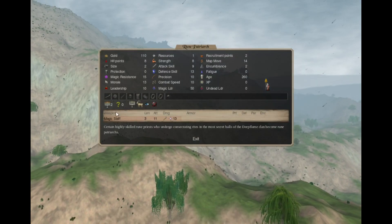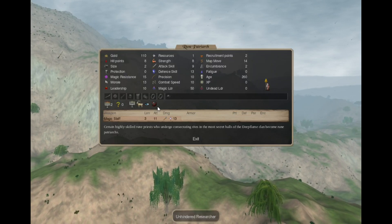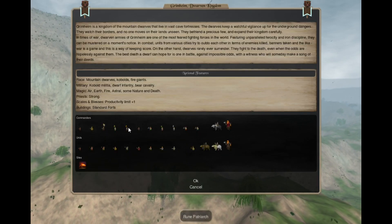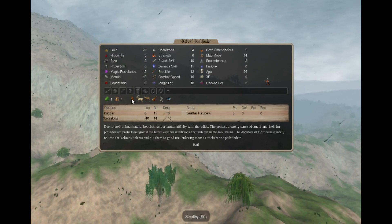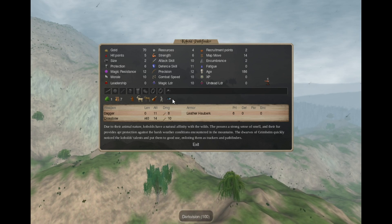The Rune Patriarch has Holy 2 with a 20% chance to get a fire random, and is also unaffected by drain. The Cobalt Pathfinder has Nature 1 — a stealthy mage with mountain and forest survival, supply bonus, patrol bonus and dark vision.